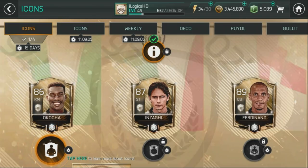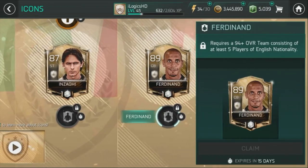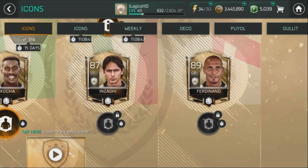Today's video is dedicated to claiming all three icons. My voice isn't fully back and there might be a third video later today. As you can see in the background, there is JJ Okocha, Filippo Inzaghi, and Rio Ferdinand — we're going to claim all three of them, hopefully helping you guys claim them yourselves.